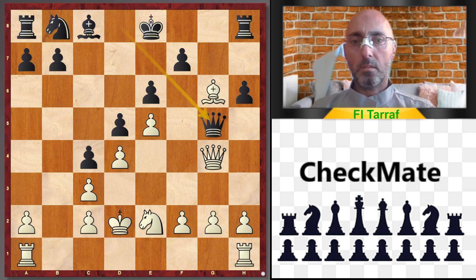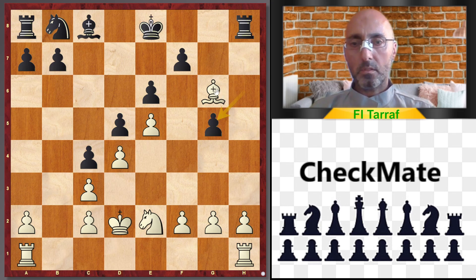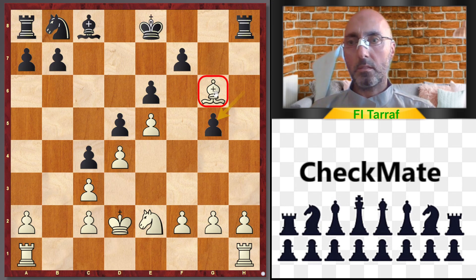And after this, white resigned. Because after queen to g5 check, attacking the queen, queen takes g5, h takes g5 — and the bishop on g6 is trapped. White will lose material, and it's an easy win for black.